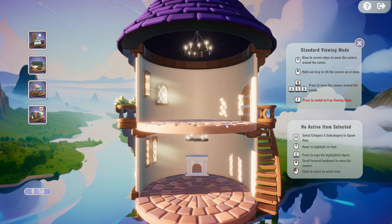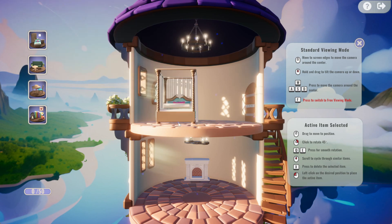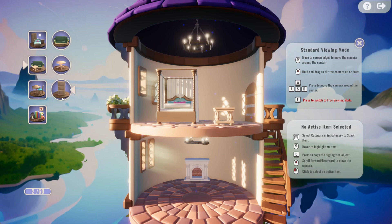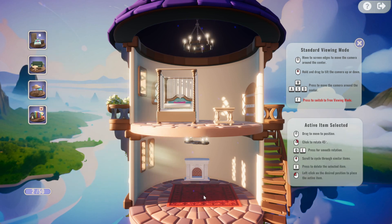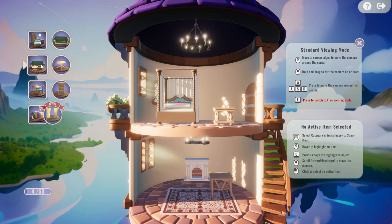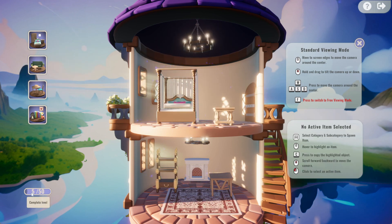I gotta say the graphics are pretty nice — it has cartoony graphics and you can place furniture in any which way. You can even complete a whole house just using one set of items, like rugs. Every time you place a piece of furniture you get these little points in the bottom left, and once you get to 50 you move on to the next house.